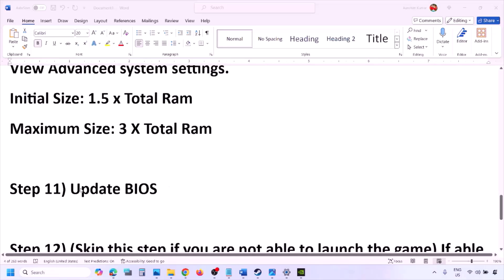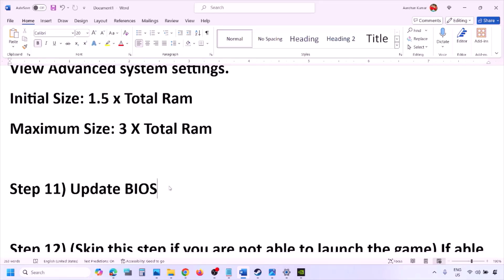The next step is to update the system BIOS. Go to your system manufacturer's website — Dell, Lenovo, etc. — select your model number, find the latest BIOS update in the software and download page, then download and install it. For laptops, make sure the battery is above 10% and the AC adapter is connected before updating. Do not unplug the power cable during the BIOS update. After the update, log into the computer and launch the game.